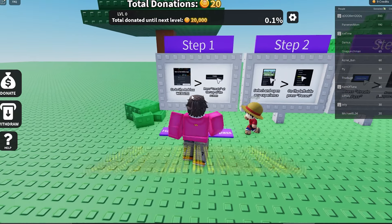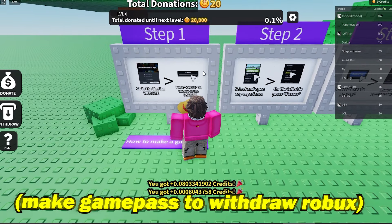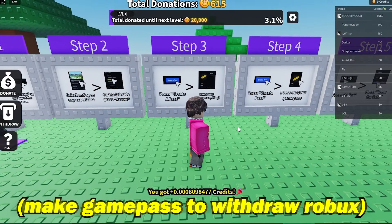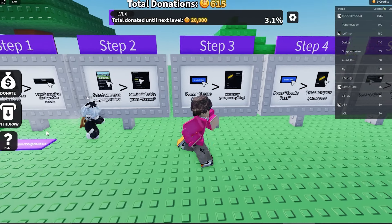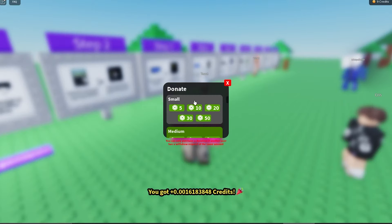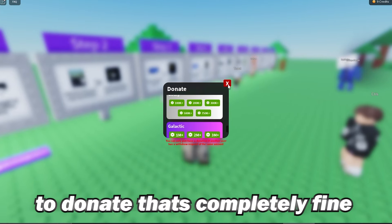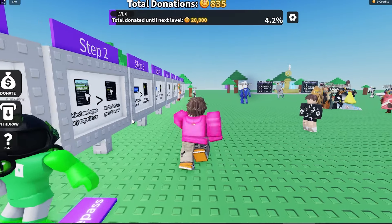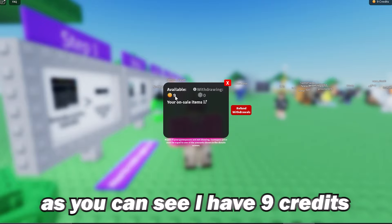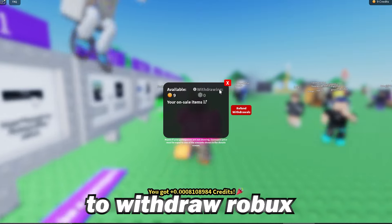Step one is go to the Roblox website and press Create at the top of your screen. You'll need to make a game pass so you can withdraw your Robux. On the left side of your screen, click Donate if you want to donate Robux, but if you don't have any Robux to donate that's completely fine. To withdraw your Robux, just click Withdraw — I have nine credits available, and those credits can be used to withdraw Robux.